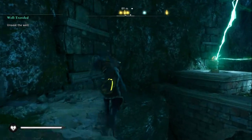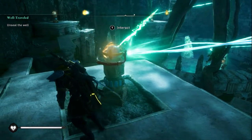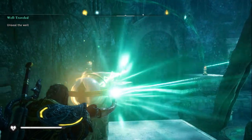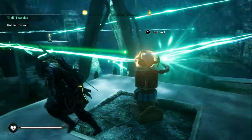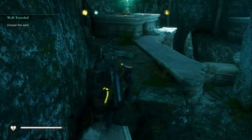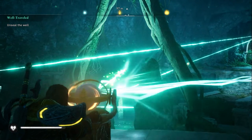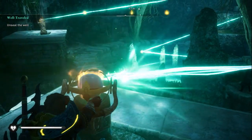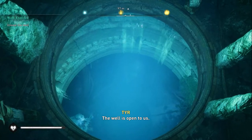Go to the other side and interact with this emitter. Point it at the adjacent one to activate the laser. Then grab hold of it and find the emitter down below — and hey presto, the force field is gone and the well is open.